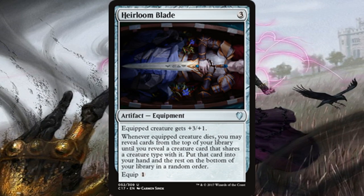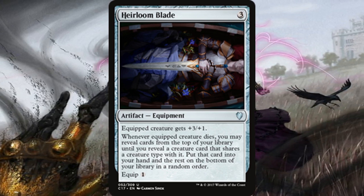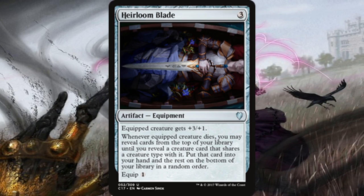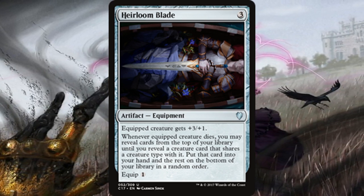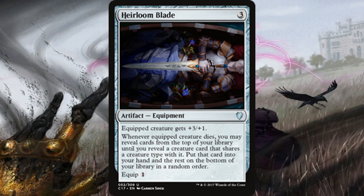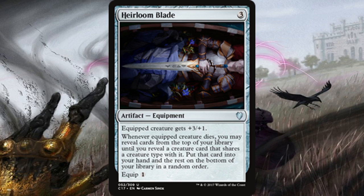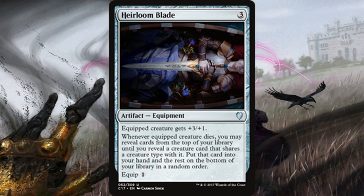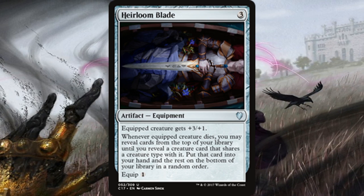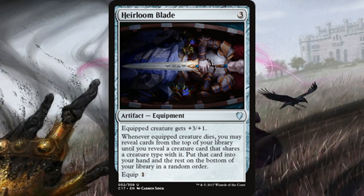The next card is Heirloom Blade, from Commander 2017 — one of those tribal theme equipments. Equipped creature gets +3/+1, but more importantly, whenever the equipped creature dies, you get to reveal cards from the top of your library until you reveal a creature card that shares a creature type with it, then put that card into your hand and the rest on the bottom in a random order. It doesn't give you the creature straight to the battlefield, but it gives you a replacement creature — maybe not as good, but you get something in return.